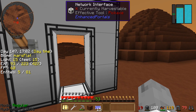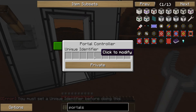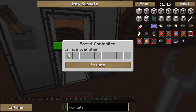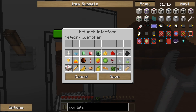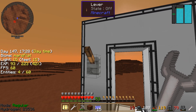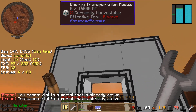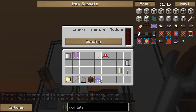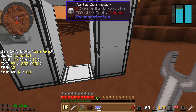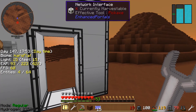We need a lever — let's grab this one. We'll go place that on the redstone interface and set the location. Network interface. Unique identifier will make this emerald. Network will make glowstone to connect to the other ones. You cannot dial to a portal that's already active. I guess the one on the moon is active. You guys should let me know what I'm doing wrong on that.